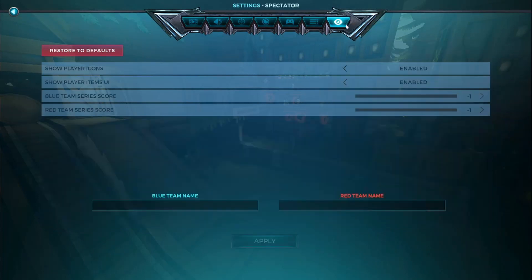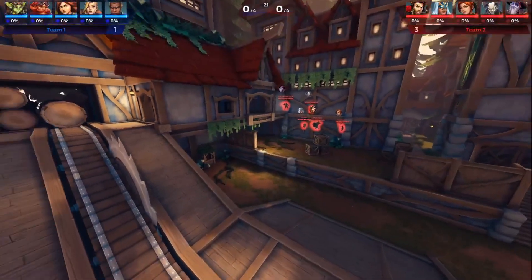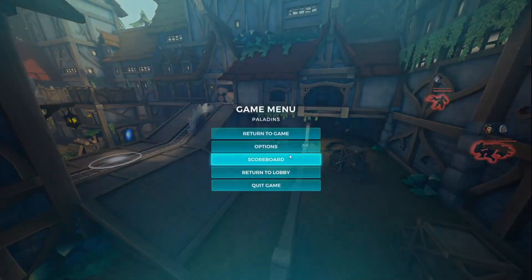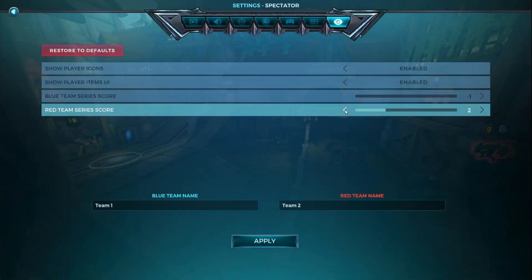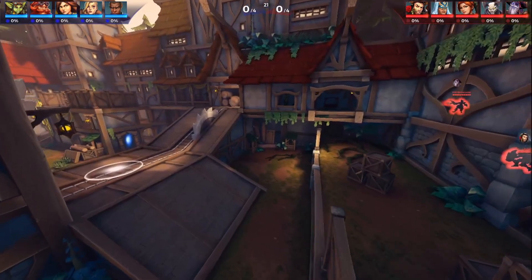If you go to options, there are spectator settings. You can have team colors on or off. There's team one and team two — you can see what they look like at the top. That's how they did it for different esports teams. If you want them to go away, just set them to negative one, and the names will go away too.